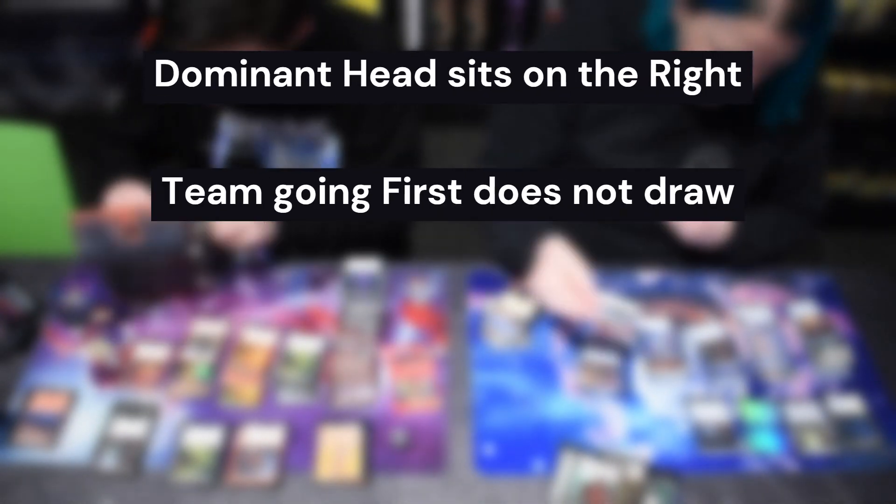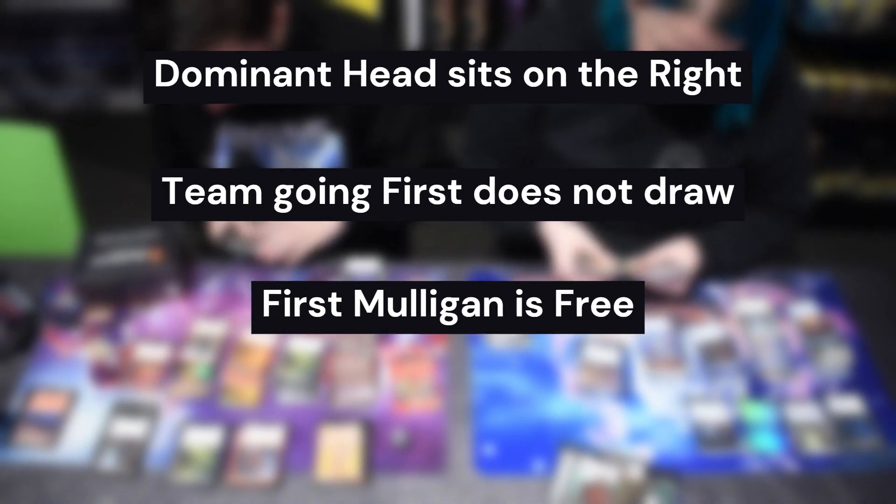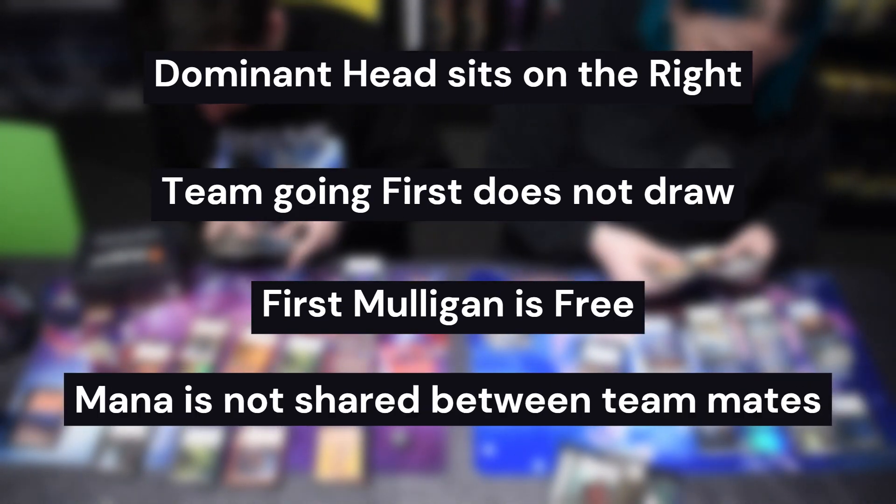Finally, your dominant head is going to sit on the right, and the team going first doesn't draw on their first turn. Your first mulligan is free, and you don't share mana on the battlefield.